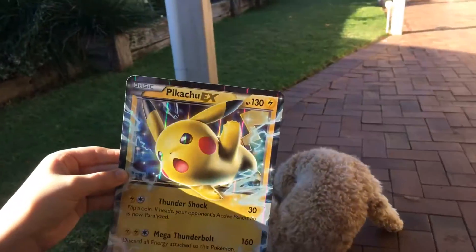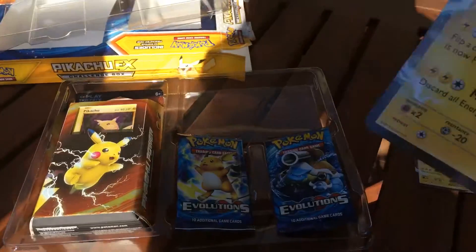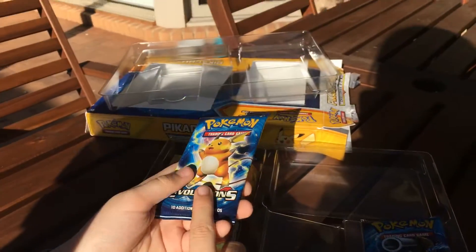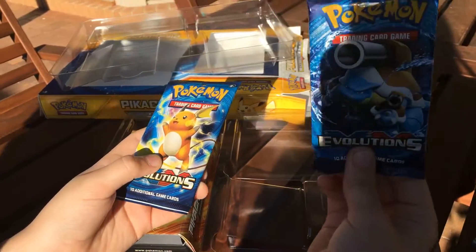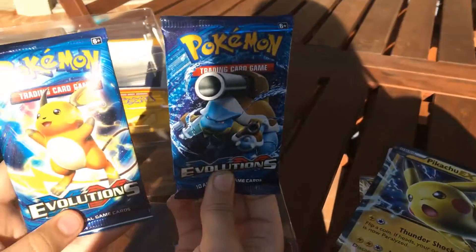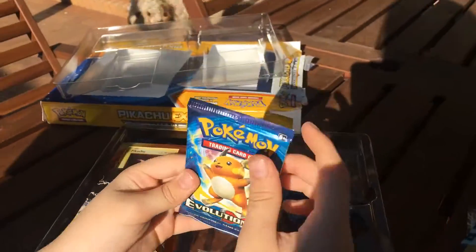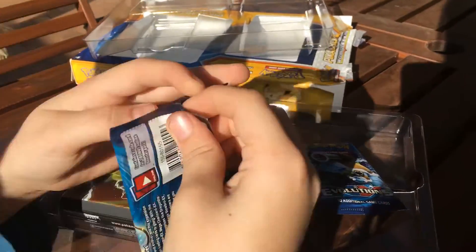Anyway, let's get back to actually unboxing this stuff. We will start with the Raichu pack. I asked Princess — Blastoise or Raichu? Raichu it is. Let's get into it.